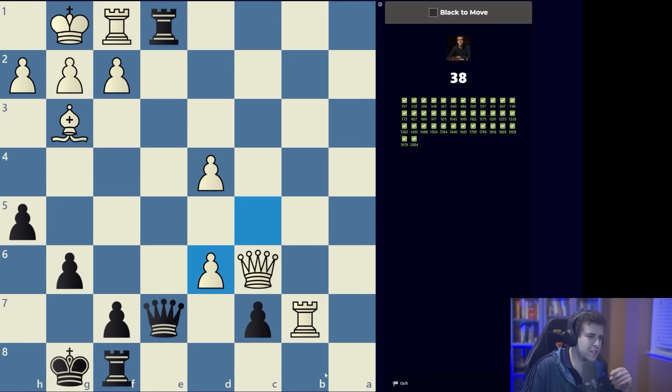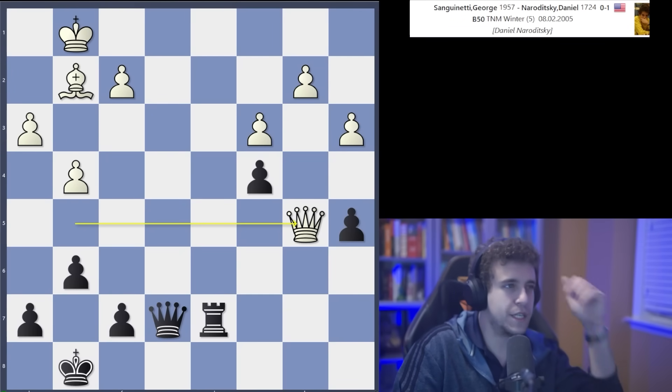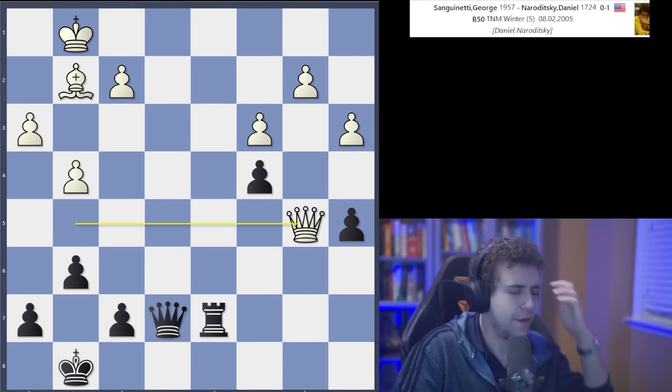This is a very important pattern I've had in my games before. What you need to do is put pressure on the f1 rook, and if you put pressure on the rook you're essentially forcing white to get back-rank mated. Here's an example from one of my games where something very similar can be observed — a game from 2005.